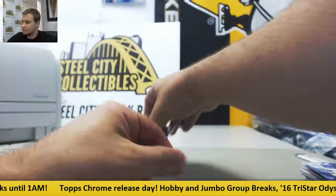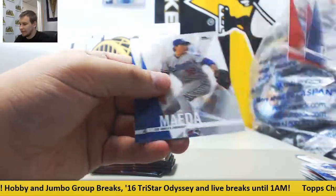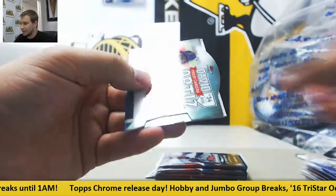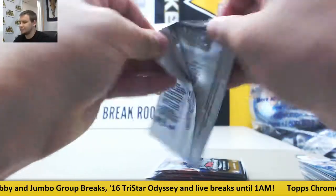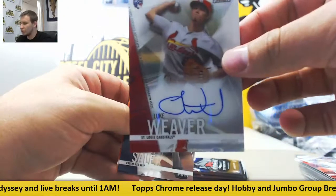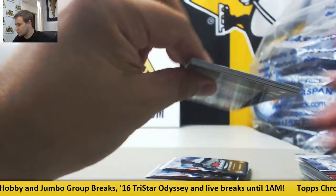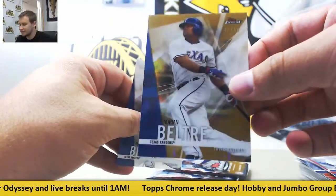Nolan Arenado. Billy Hamilton Refractor. Got a Die Cut Rookie Aaron Judge and Die Cut of David Ortiz, Finest Careers. Not easy pulls. Fourth autograph is a Cardinals hit — Luke Weaver, Rookie Auto. Ben Tendi Rookie. And we got a Gold numbered 42 of 50 — Mr. 3000 Hit Club, Adrian Beltre. Super underrated.